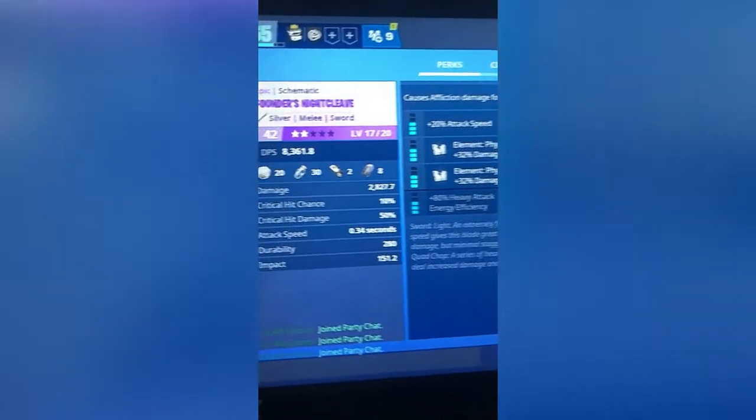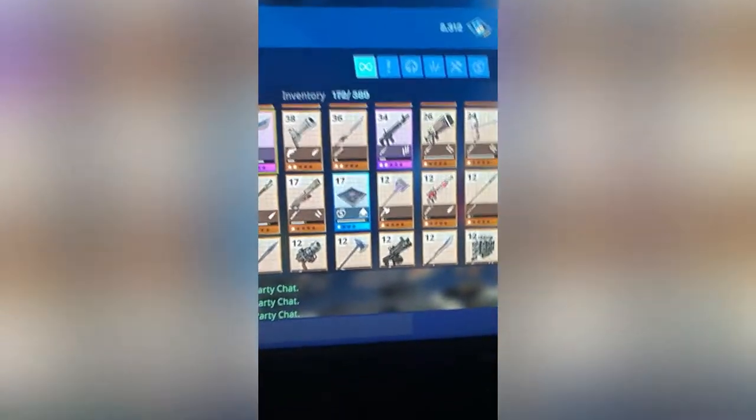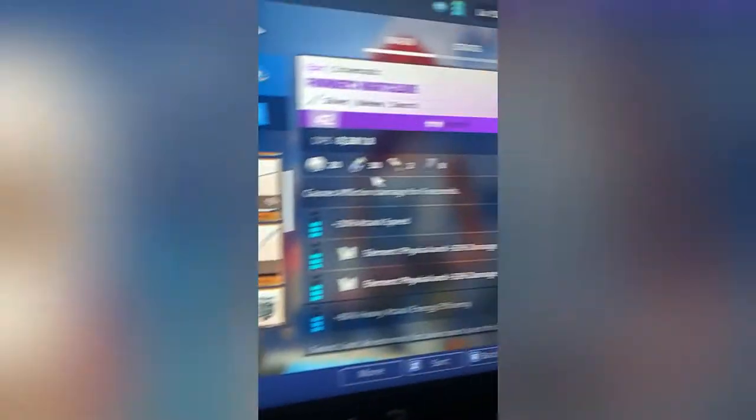Here is the thing with double physical — it's a Founder's Night Cleave with double physical. As you can see, the Founder's Night Cleave over here has double physical, and that is that one.